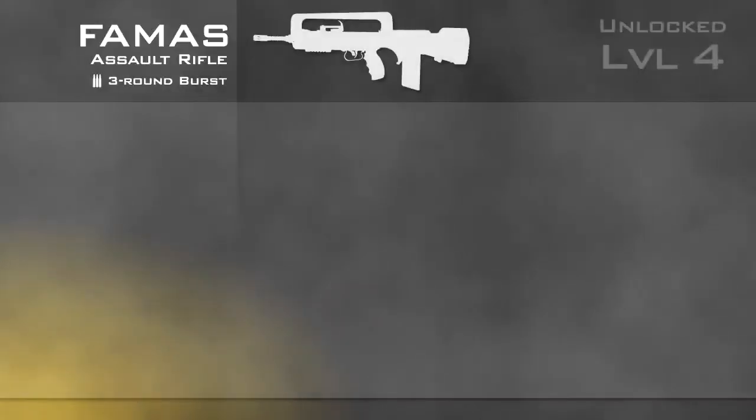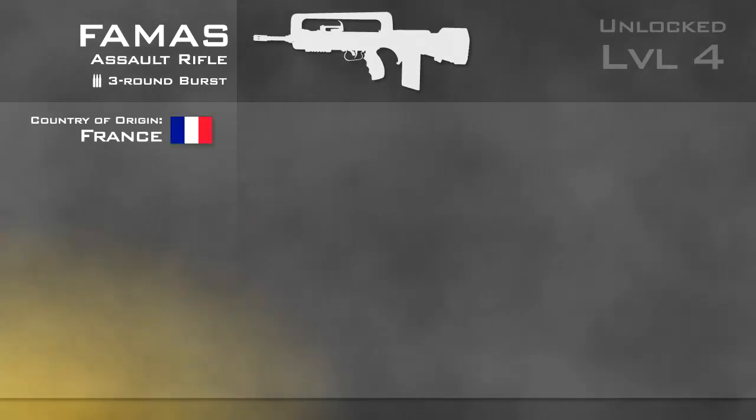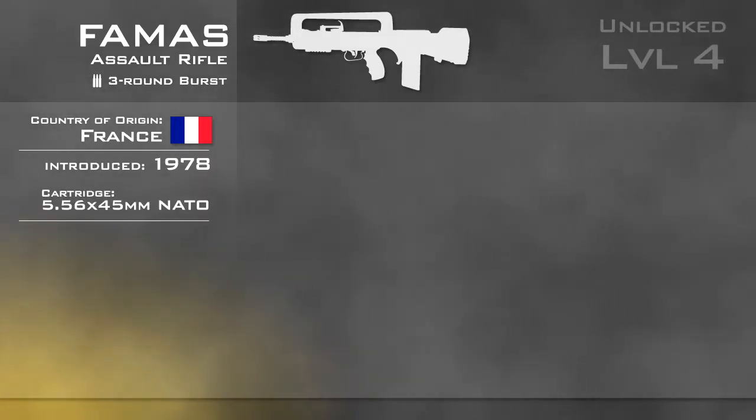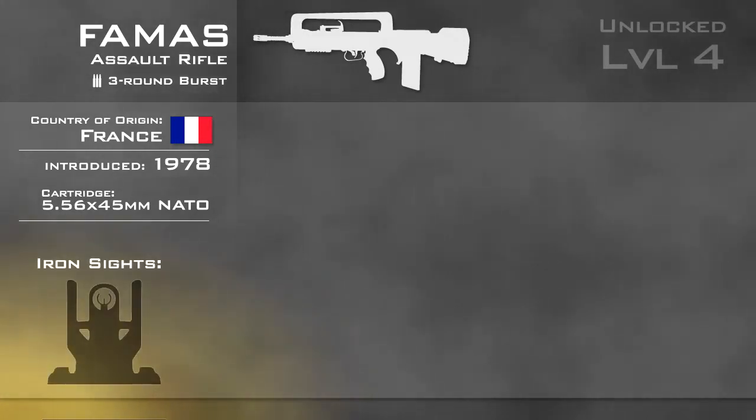The FAMAS is a burst-fire weapon, meaning it will fire three rounds for every pull of the trigger. It is the current service rifle for the French military and has been in service since 1978. It fires the NATO standard 5.56x45mm cartridge. The iron sights are built into the top carry handle and are a rear aperture and front shrouded post type.